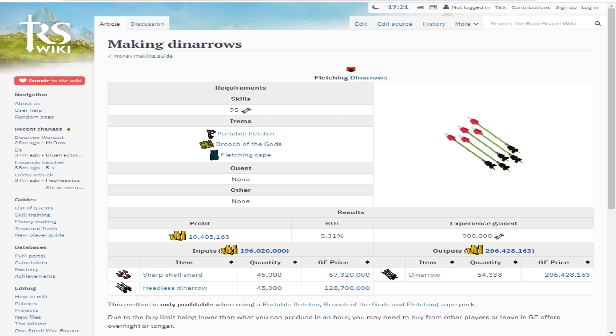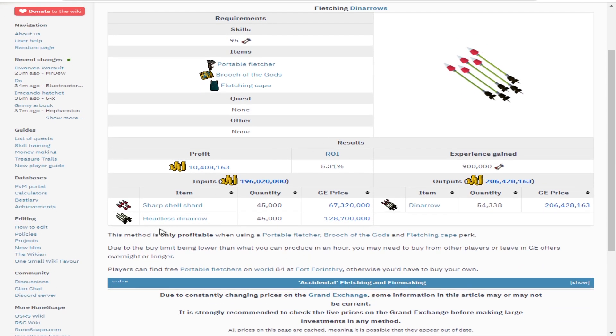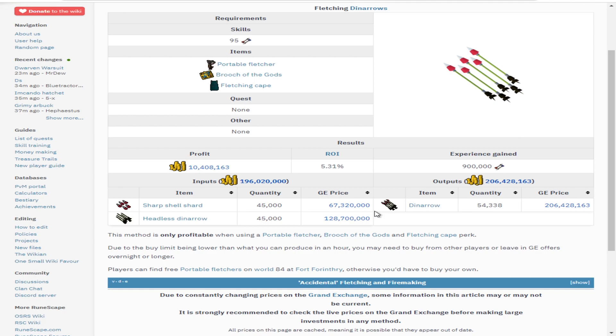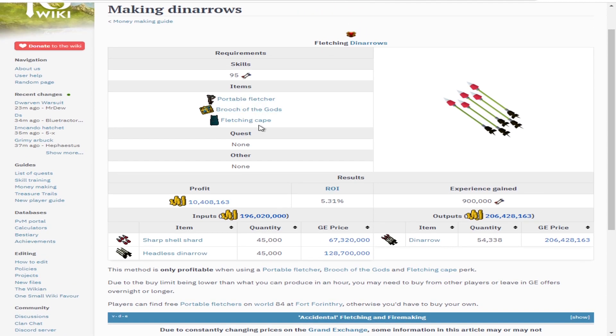While I'm fletching away, I'll show you the wiki money making guides, which confirm this method is only profitable with the portable fletcher, brooch, and fletching cape — so 10 million is basically what you make due to these three items. You need to be level 95 before you even touch these methods, so the fletching cape won't be far off. If you've got a lot of bibles to do using portables, definitely buy one — it's an expensive outlay but it will pay itself over time. The brooch especially pays for itself if you're working towards 120 herblore, since secondaries are at such a high price.